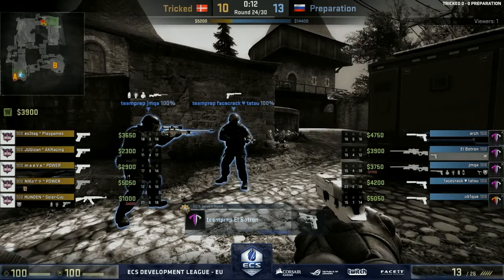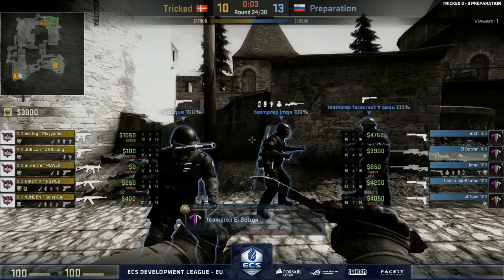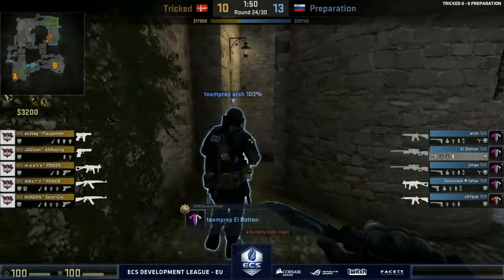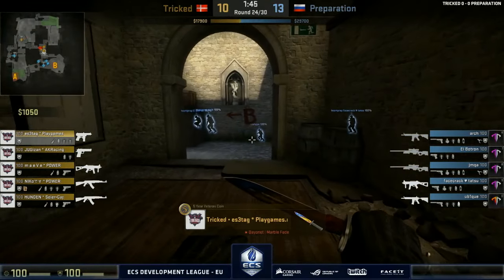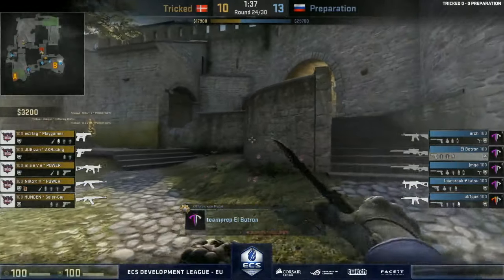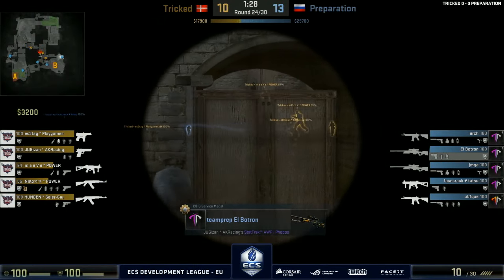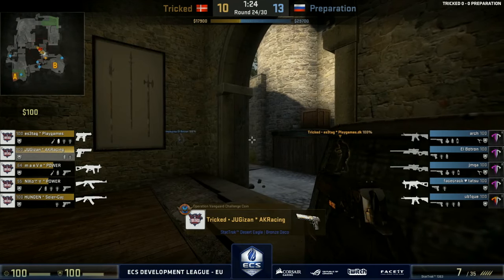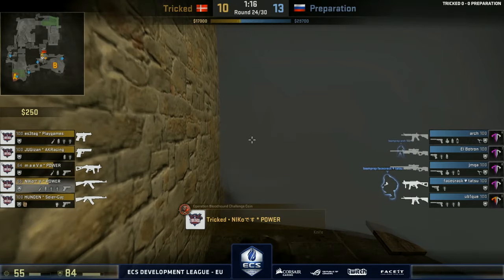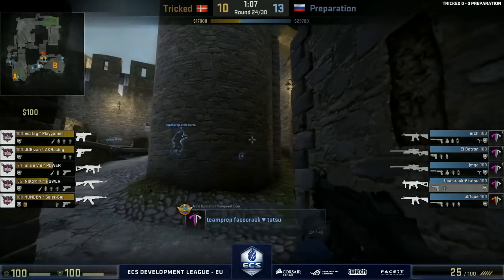Just about managing the defuse — two AWPs taken into the next round, going to be big. With the money on Tricked, perhaps they go for a fast play — the fourth buy. A B rush is really likely or at least a delayed B play, so Preparation should have four players towards B for a good 30-40 seconds before rotating one back towards A. You need to be there for the delayed B timing. It's a calculated risk, but this is the most likely play for Tricked. And you can see the delay from Tricked. But Preparation have over-rotated players away from B — they've just rotated towards A with no information — a complete gamble.